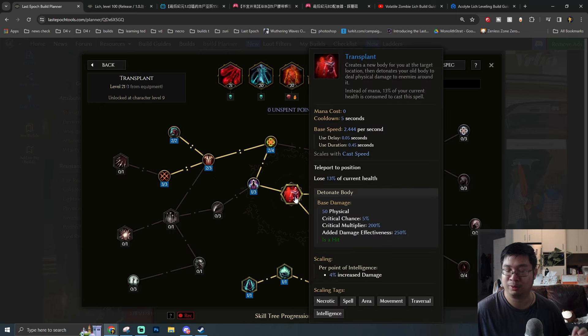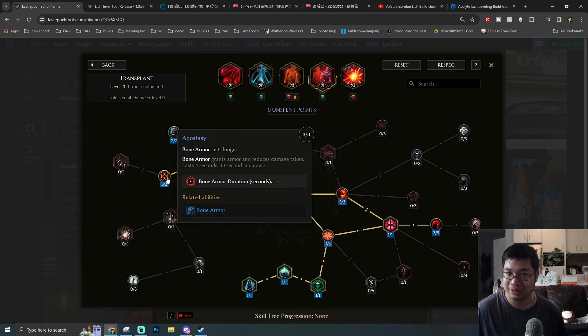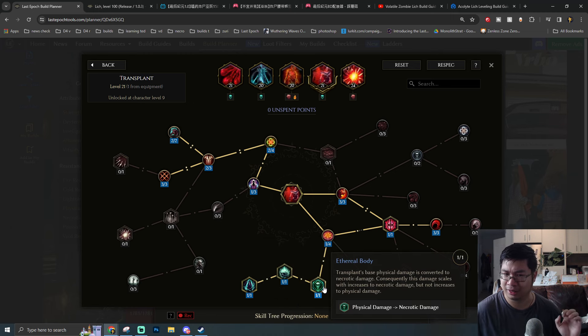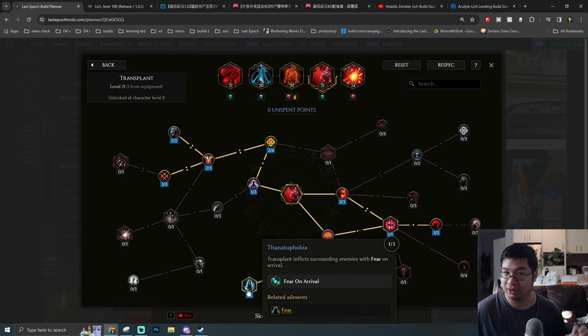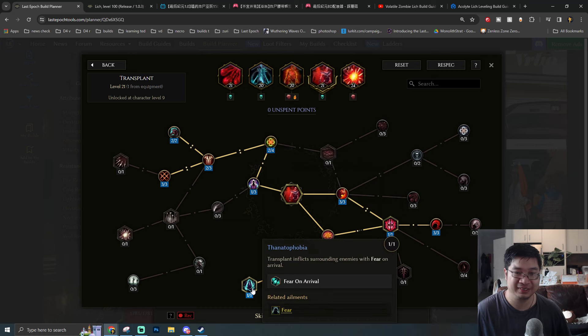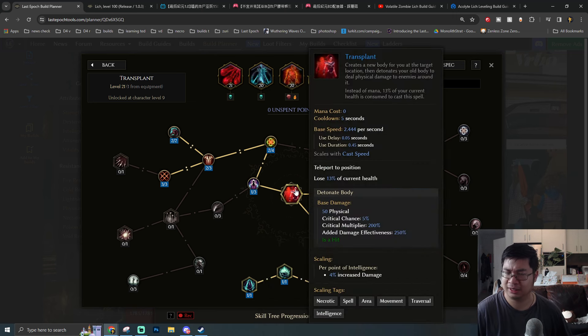Our defensive mobility skill is Transplant, granting additional Haste and Frenzy on teleport, additional armor and duration, and gaining Fear upon arrival. This is my personal twist — after studying high-level builds I realized this value is actually good. Other builds went for a little more damage from Transplant, but I prefer having the instant-kill threshold at 15% and keeping Fear upon arrival, which is very useful for teleporting into multiple enemies in higher-level content over 1500 corruption.